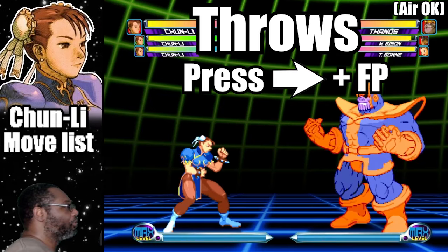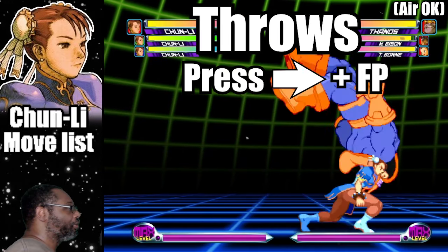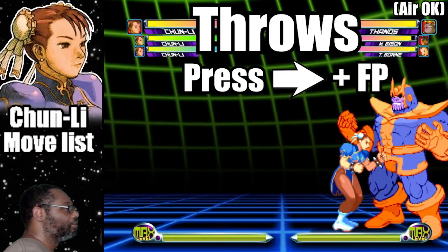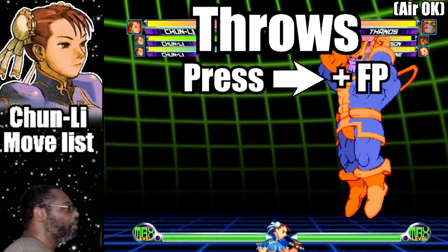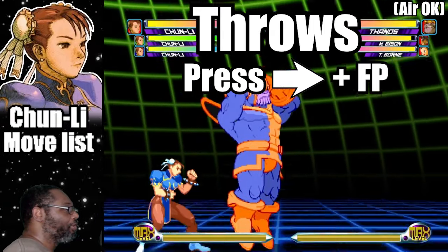Chun-Li has two normal throws. Press forward and fierce punch to execute her fierce punch throw. Press forward and fierce punch in mid air for an aerial fierce punch throw.